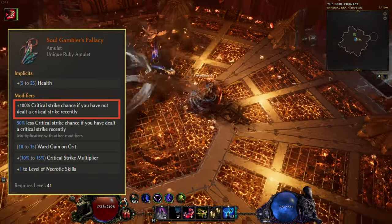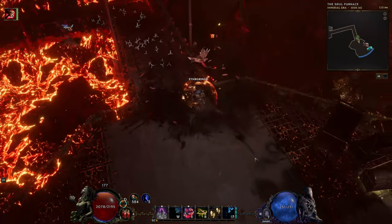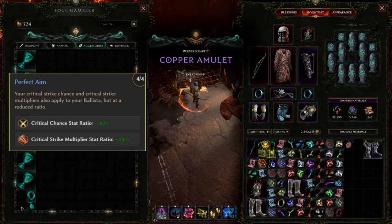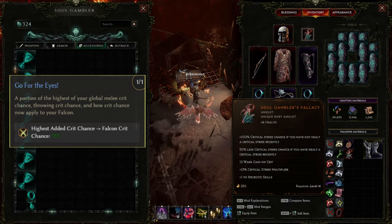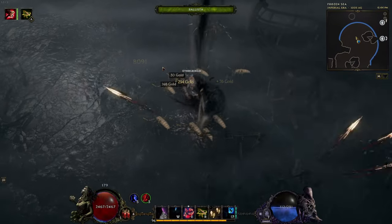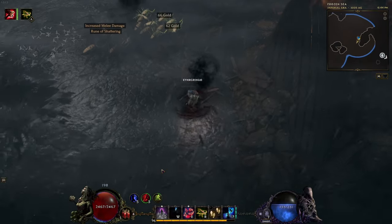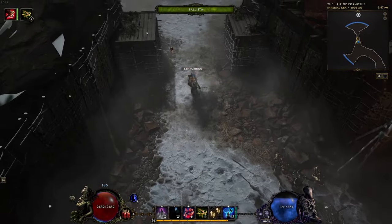The amulet gives us 100% critical strike chance if we have not dealt a critical hit recently. Combining this with the perfect aim passive from the ballista node makes it so our critical strike chance and multipliers now also apply to our ballista. The same goes for the falconeer's passive, go for the eyes. Since we don't deal any damage ourselves, this 100% crit chance is going to be up all of the time. It's huge for a single item and I'll be amazed if it's not changed for the 1.1 release.